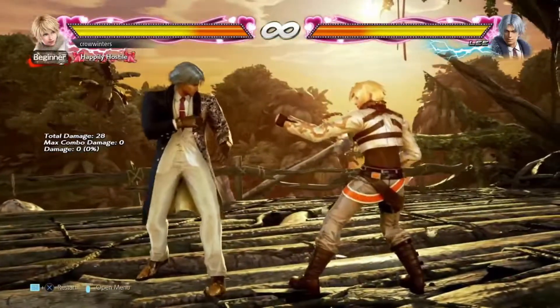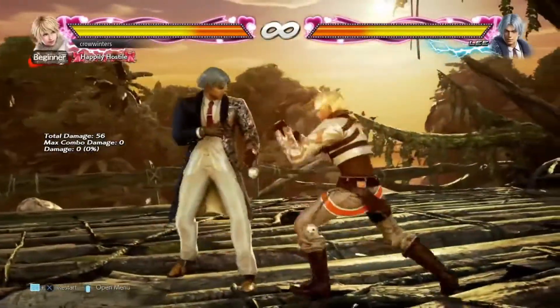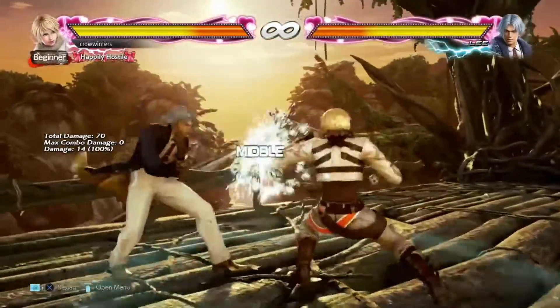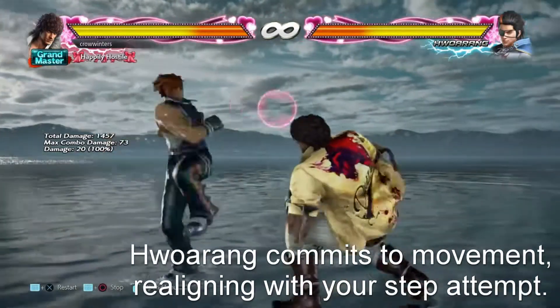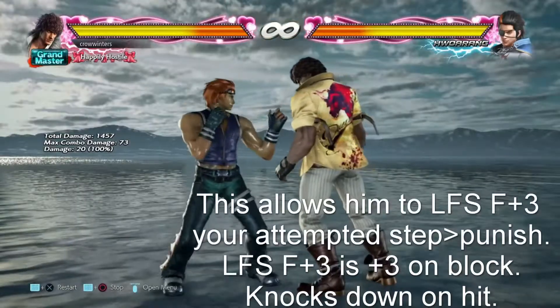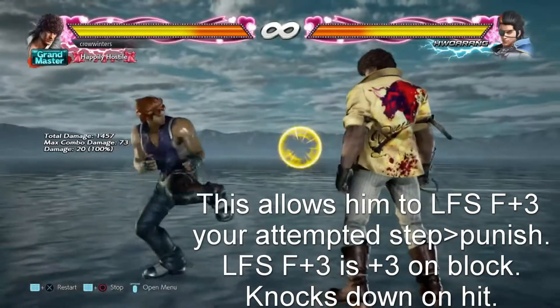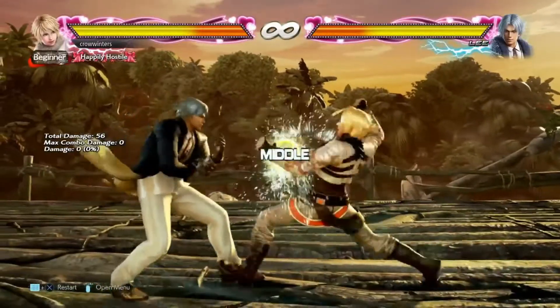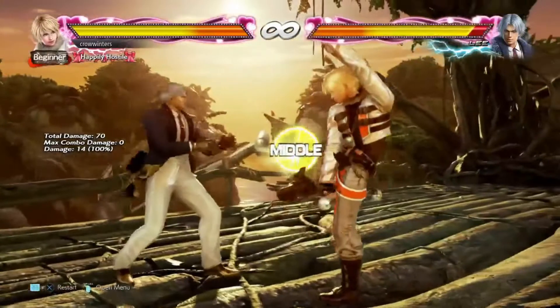What you're witnessing here is — I don't necessarily want to say it's a bug, but it is an issue with alignment. You may remember from our previous video that we were talking about how alignment is really important in terms of making sure that your attacks will actually hit your opponent. It's also apparently important in Tekken in regards to making sure that your step comes out.